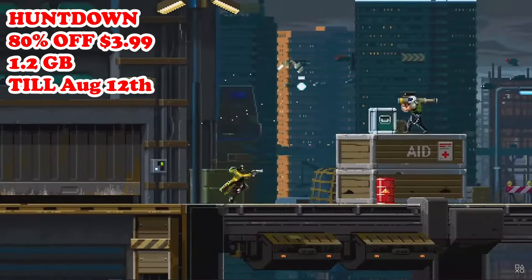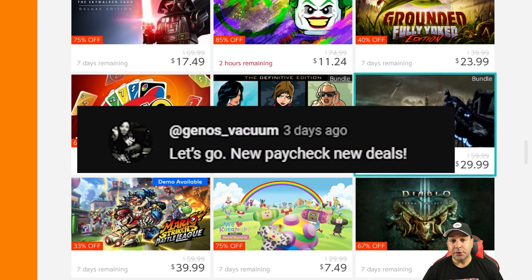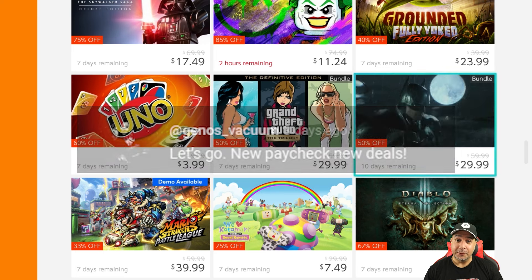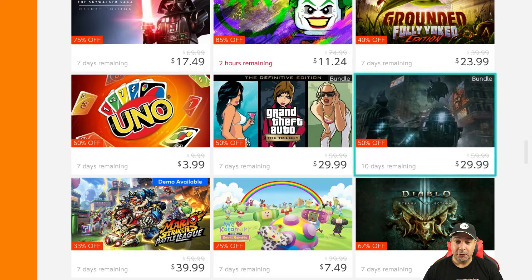Now it's time to take a quick break and announce today's winner of the $10 eShop gift card. Our winner for today is Genos Vacuum, who said: 'Let's go, new paycheck, new deals.' Trust me Genos, I understand you perfectly on that feeling — just make sure to keep some for the rent! All you need to do to claim your $10 eShop gift card is reach out to me in my pinned comment down below.